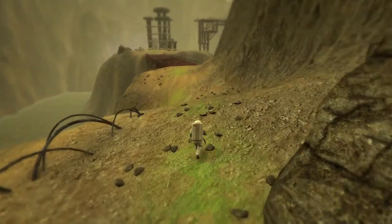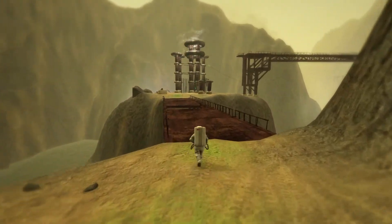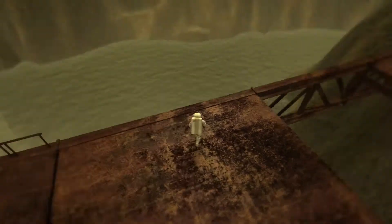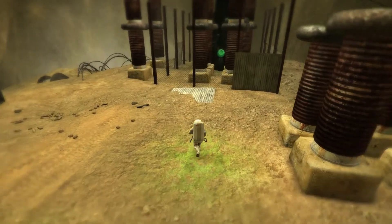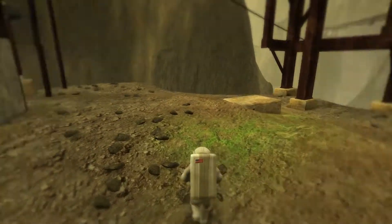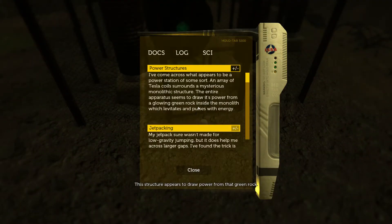You guys hear that as well, right? I can't even see it. This looks strange. Something is still making electricity here, and this is going strangely. I'm afraid to touch anything. This structure appears to draw power from that green rock. Tesla coils — going green rock inside the monolith.